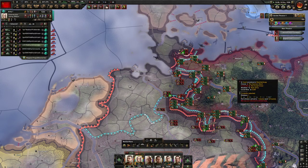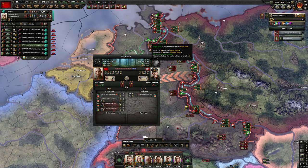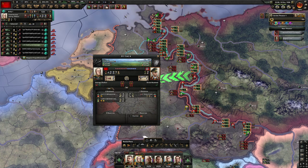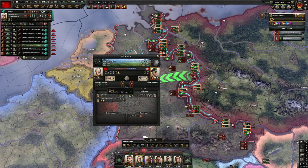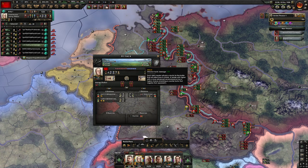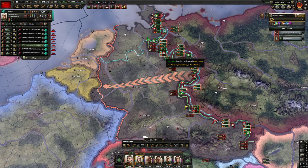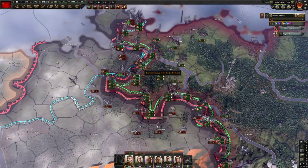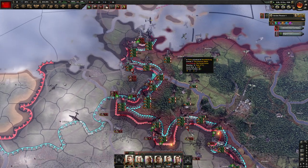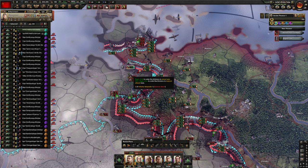Soft attack is key. Konev is on top of one bubble and Zhukov is in another — but Rommel's got the upper hand there. We're doing unexpected thrust as our attack tactic. I like how they changed the battle plan system in No Step Back — it makes sense to have a preferred battle plan.